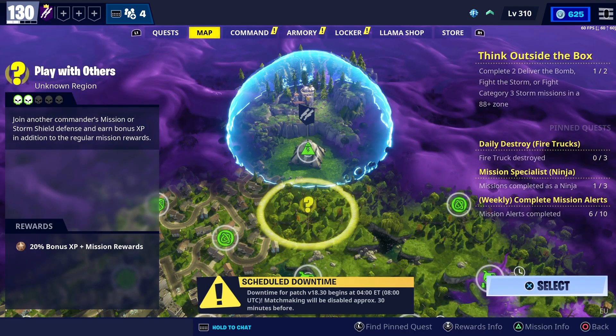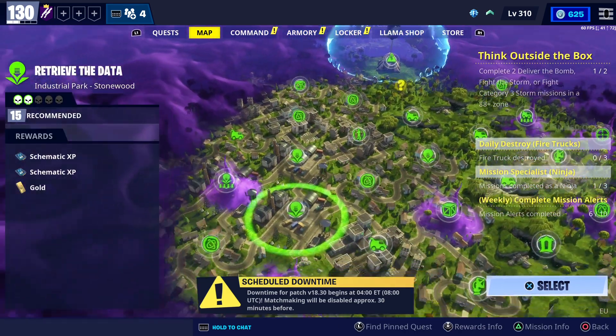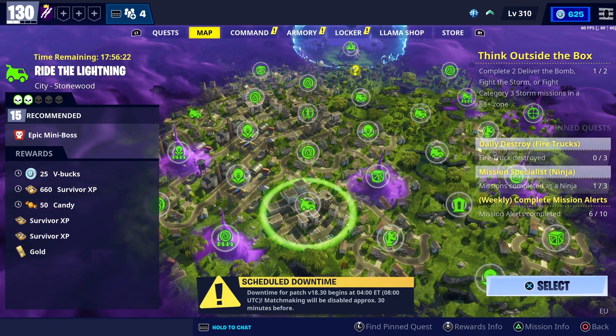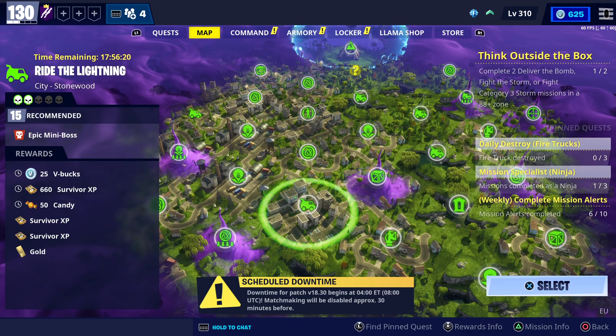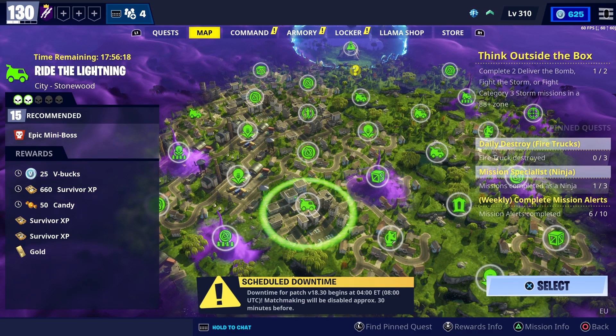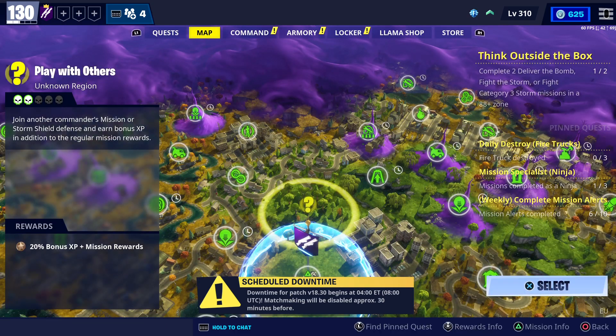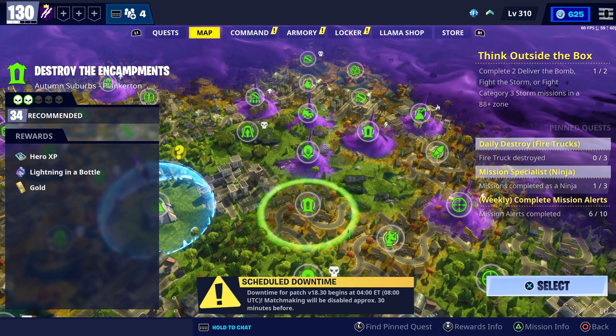Moving on to the V-Bucks missions — we have four. The first one is in Style Mode. If you come over here to this city, you can see the Rival Lighting City Style Mode, Power Level 15, and you can get 25 V-Bucks by doing that one.